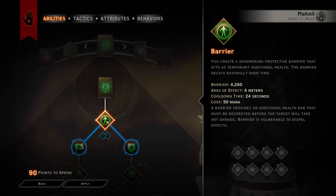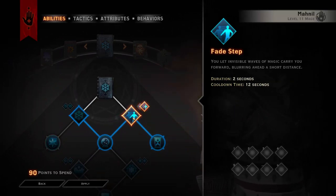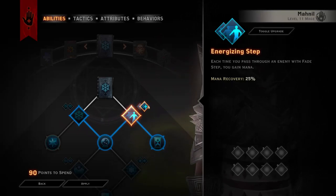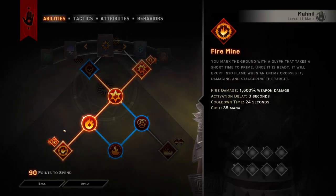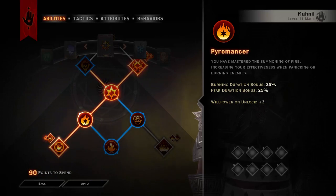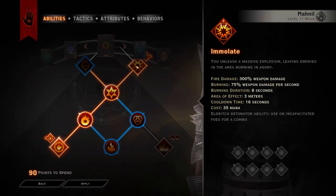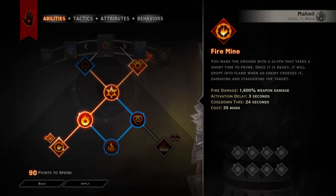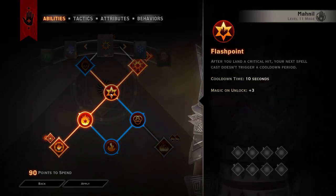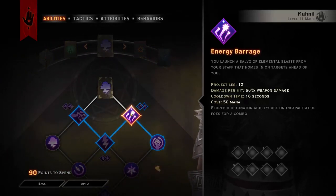The reason I run this is obviously Barrier for survivability, and Fade Step much later because I feel the initial spells are more key, but also for mobility and sustain from Energizing Step. Next we're going heavily into the Inferno tree for raw damage. Immolate with Wildfire and Pyromancer does around 1,900% weapon damage, which is insane for a single cast spell with no activation delay, and at only 35 mana cost. Firemine does insane damage as well and also only costs 35 mana. These spells are relatively low cost, and we're also getting Flashpoint because it's such a key spell.